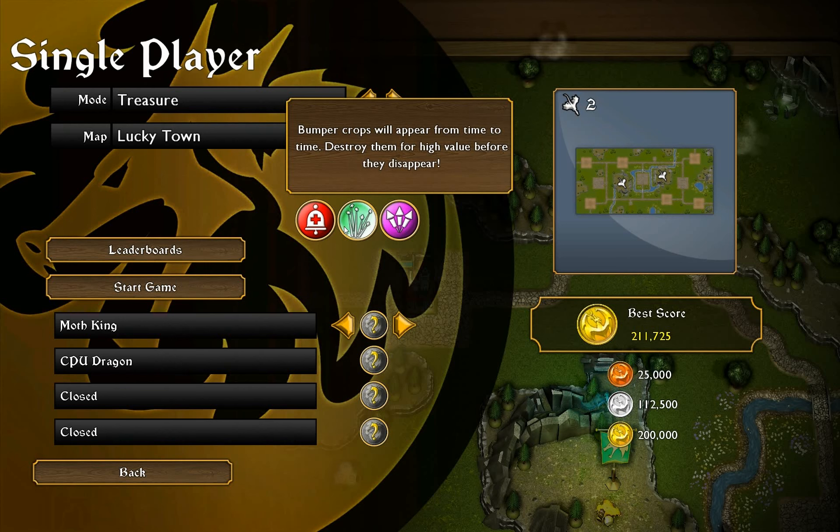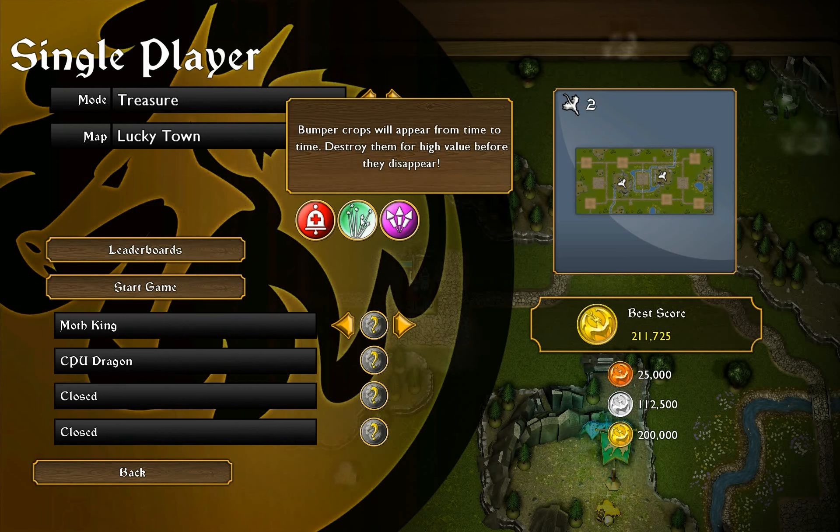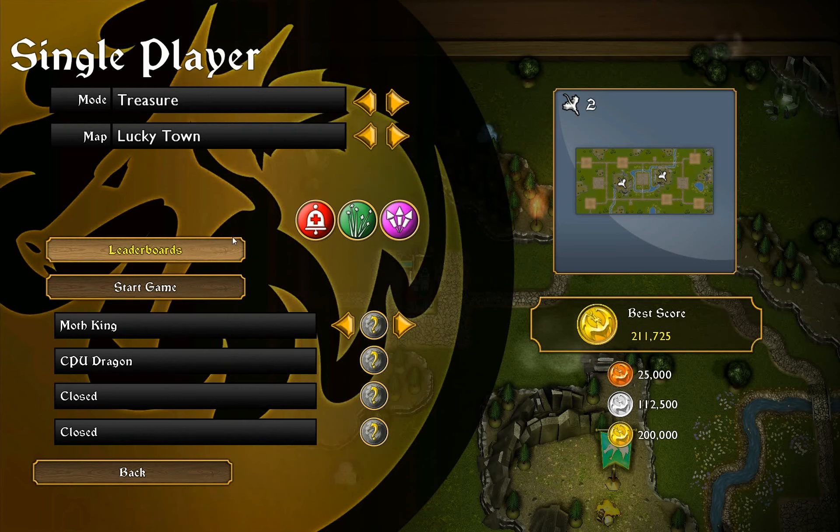These are the options you get if you have the DLC. There's a heal power-up, better crops which give you more gold if you destroy them, and bomb wagons — you can detonate those, but be careful.